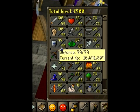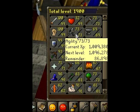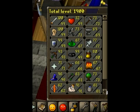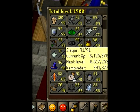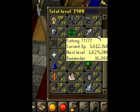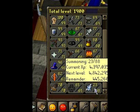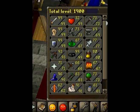99 max melee basically. Agility I never train — it just goes up randomly from everything. 93 range, 96 mage which I got recently, 91 slayer which I got recently — working on 92, maybe sometime this week I'll get it. 99 thieving, 88 summoning, and maybe 70 construction are the only ones I really can point out.